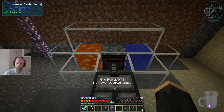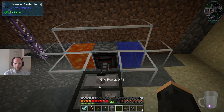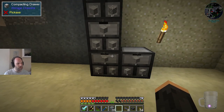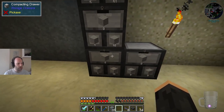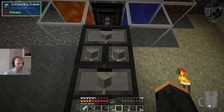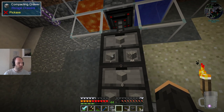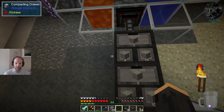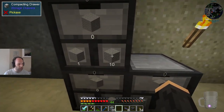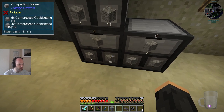Did you know that with Extra Utilities you can have a cobblestone generator just by putting a transfer node on a piece of cobblestone being generated by vanilla mechanics? Look how it's going up one at a time, very slowly. There's a transfer node from Extra Utilities to a pipe going there, and all of this is just creating endless amounts of compacted cobblestone. Notice there's only 56, but every time we get to a multiple of 9, we get one of those — and whenever we get a multiple of 9 of those, we can have one of those. We've actually got 15 of the 4-times-compressed cobblestone.